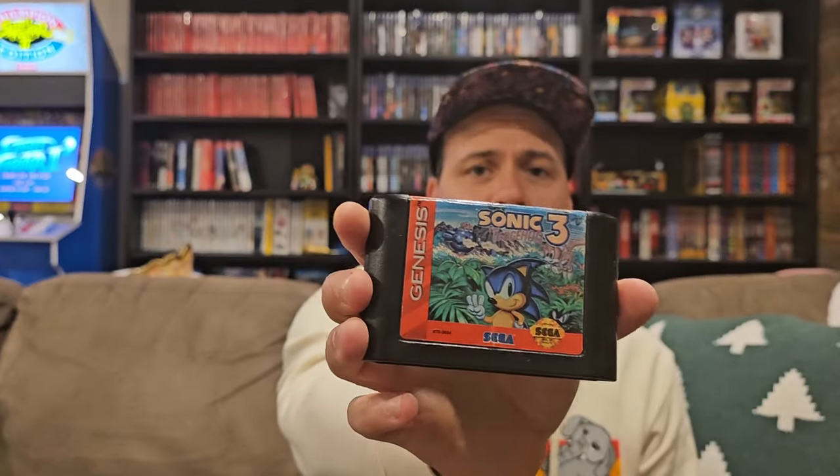A, B, A, C, A, B, B — blood code, only on the Genesis. Another copy of Sonic the Hedgehog. A rough Sonic 2 — that'll be a throw-in in a bundle for our outdoor sale. Another Yars' Revenge. Columns. Primal Rage. Desert Demolition — never heard of that one. And to cap it all off — Sonic 3. Not bad actually.